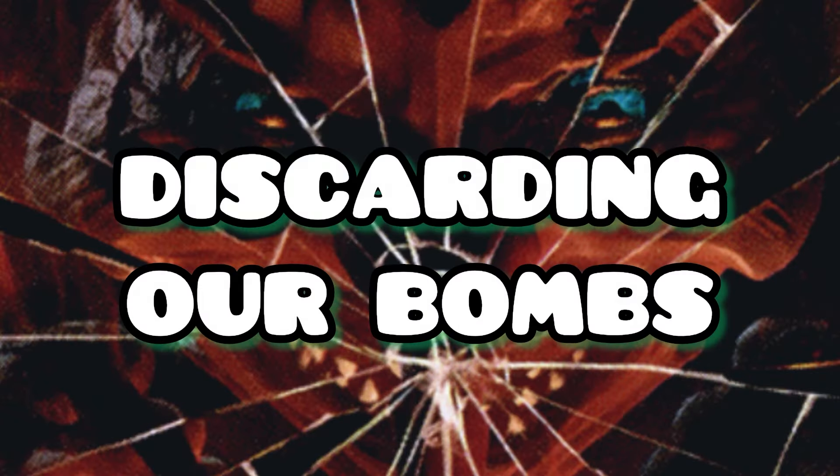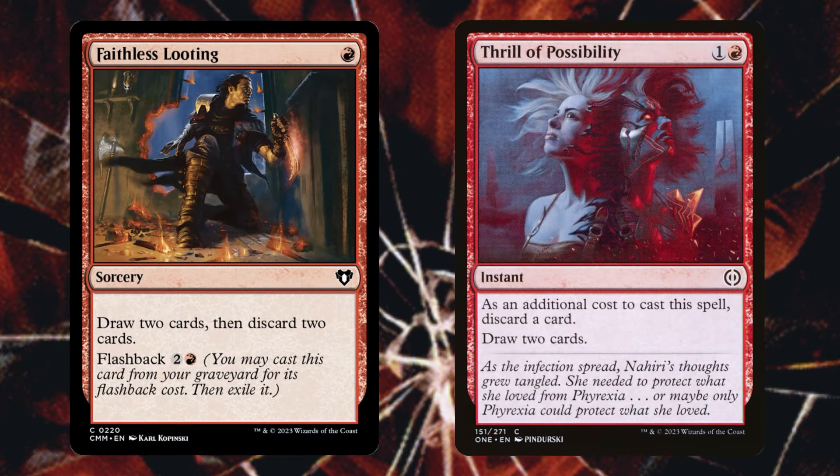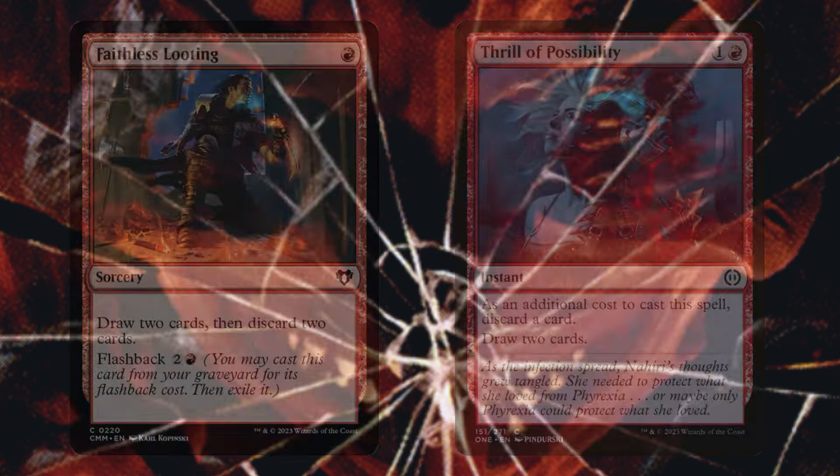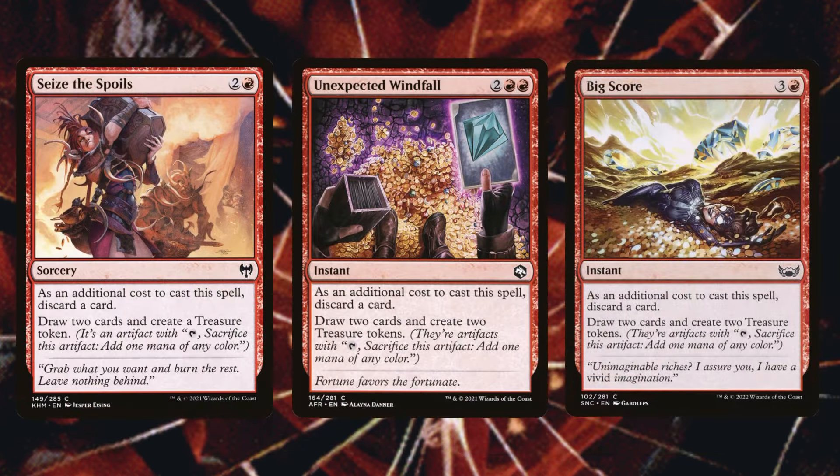In order to reanimate all of those early bombs we need to discard them. Stuff like Faithless Looting and Thrill of Possibilities can be really early discard outlets to ensure we get those big bombs into the graveyard. If you draw into a Faithless Looting and an Old Gnawbone, you've just hit the jackpot.